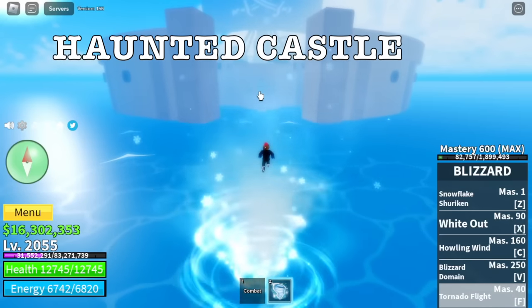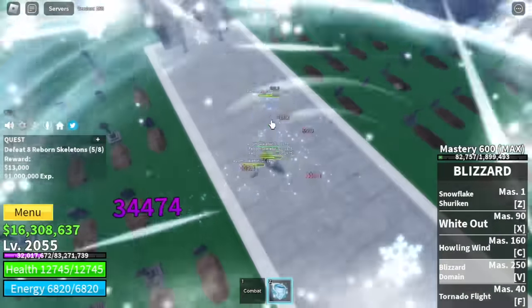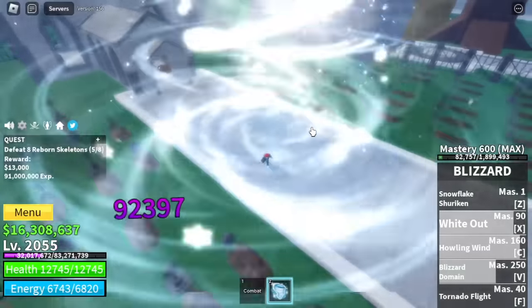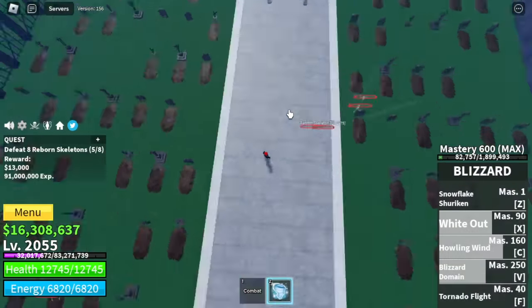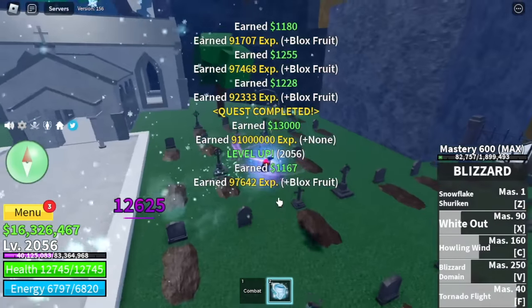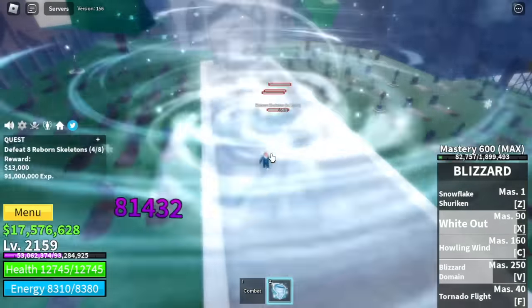Next stop: Haunted Castle. Target only: Reborn Skeletons. You can use your V skill to lure them, then use your skills to defeat them. No problem here — very easy. We're gonna skip the other quests here because they don't have Logia, but they have fruit so they can burst you to death.